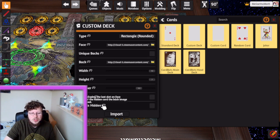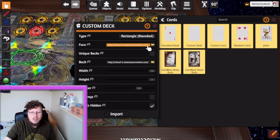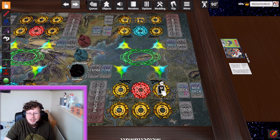Sideways decides how the images are loaded in the TTS Deck Builder — for us we leave it blank. Back Is Hidden is important — instead of using the last slot on the face image as the hidden card back, this option makes TTS use your uploaded back image instead. Back Is Hidden is something you always want to check. Once all that's set, click Import and our deck is now imported.